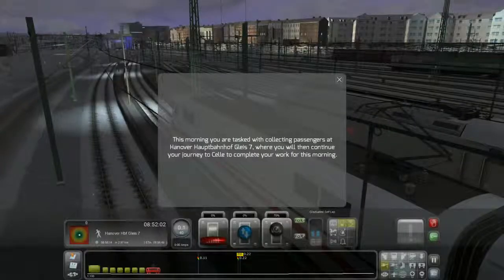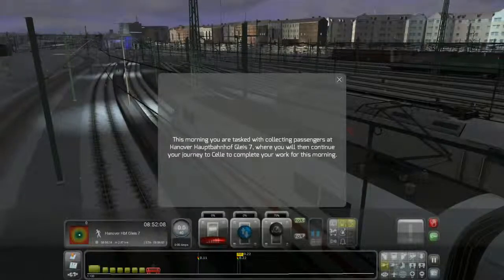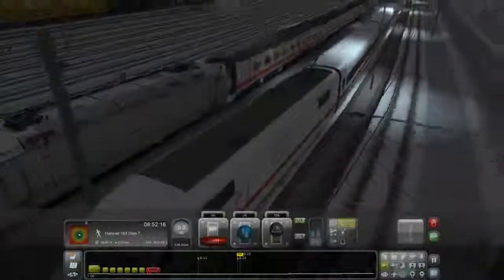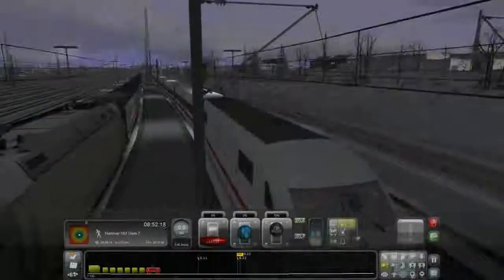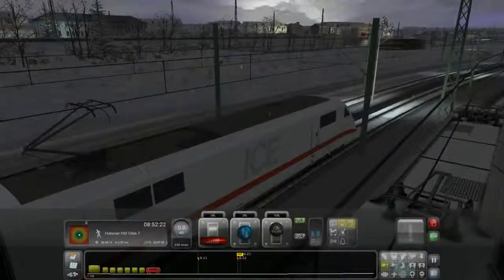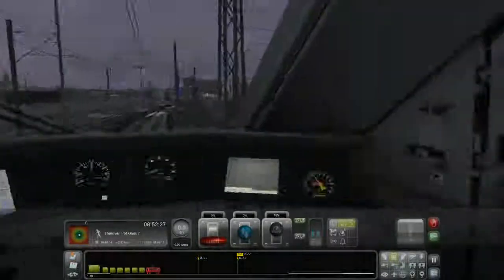There we go. This morning you were tasked with collecting passengers at Hanover Hauptbahnhof Gleis 7, where you will then continue your journey to complete your work for this morning. Let's hop into the cab. Look at this — super high tech, like ten billion screens.